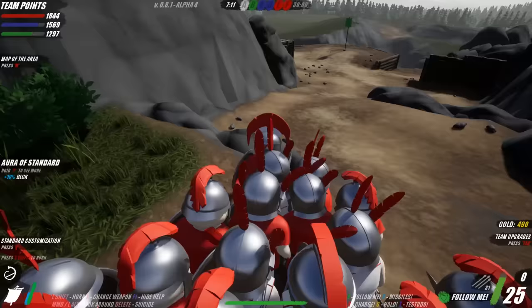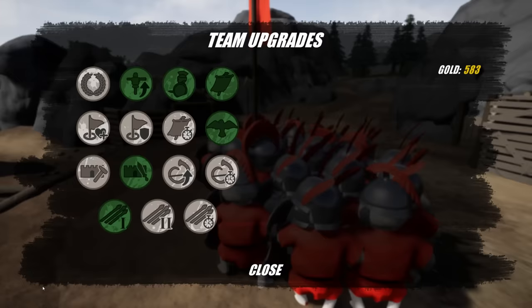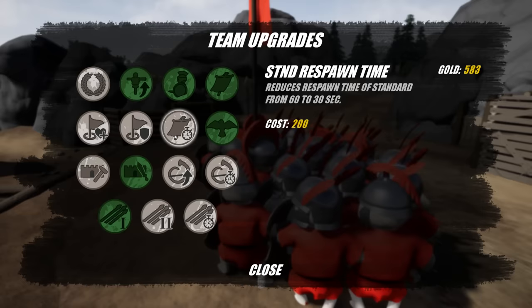Getting a decent amount of gold so let's upgrade my standard. Oh this is cool - cosmetically it looks different too. They're taking my castle - green is taking it. With 582 gold it's time to upgrade our men: gate repair time, missiles two is usually pretty good, and missile cooldown is a nice complement.